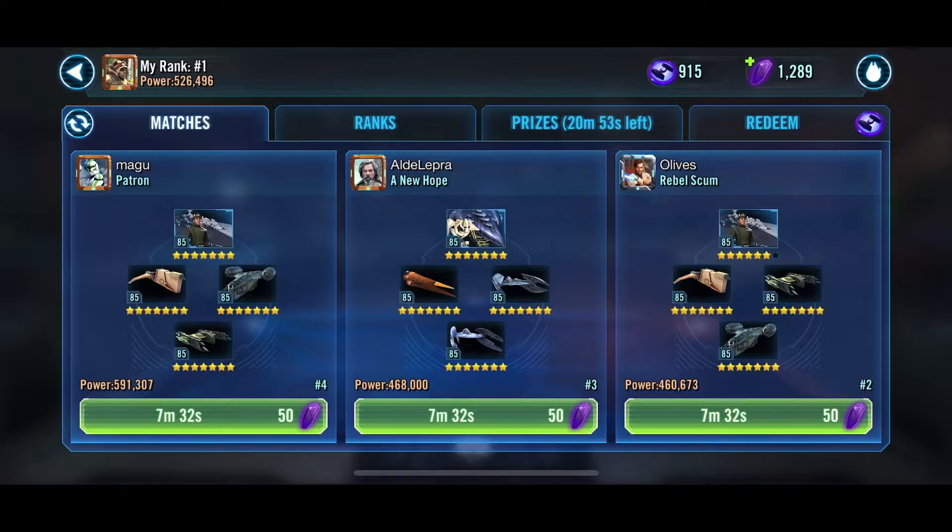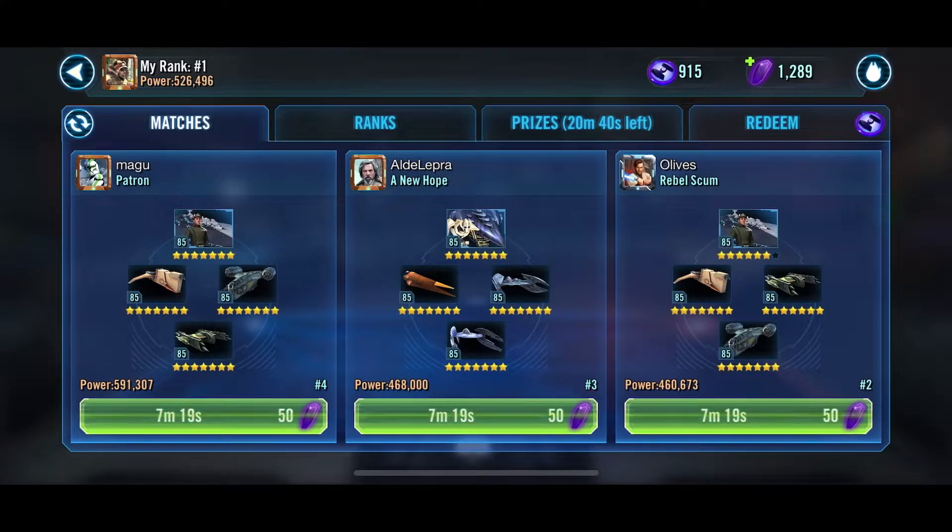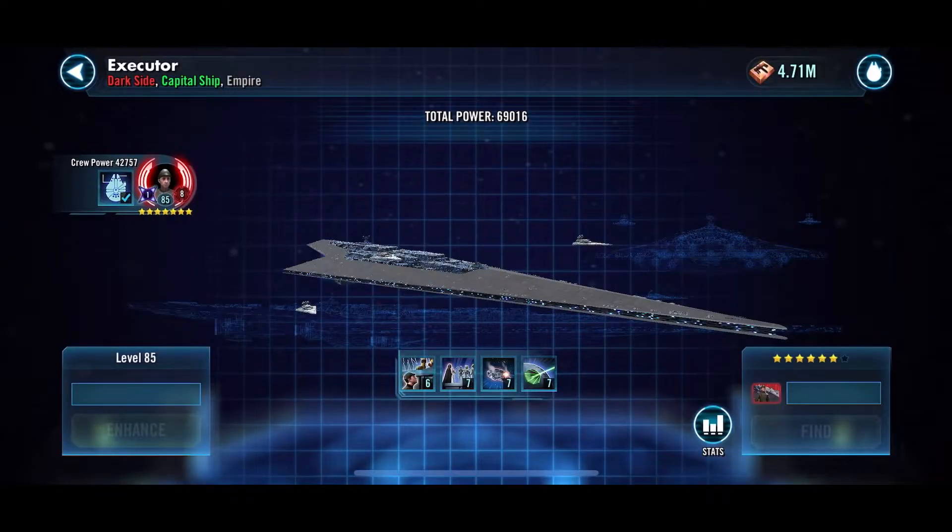Once the boss goes down, it's pretty smooth sailing at that point. I've been able to hold off Executor with no problems. Ironically, I think I'm one of the only people in my shard doing it, so my shard is not attacking me — meaning each day I can knock them back out of first place so everyone can get their payout.